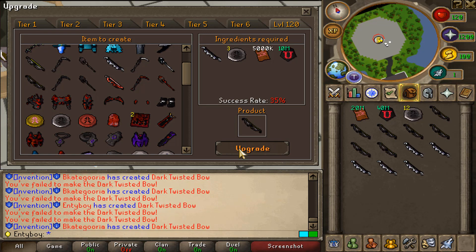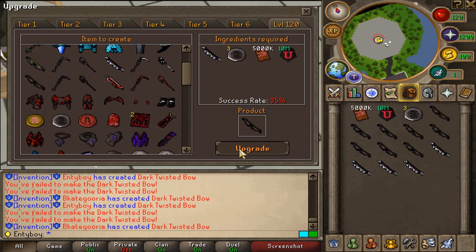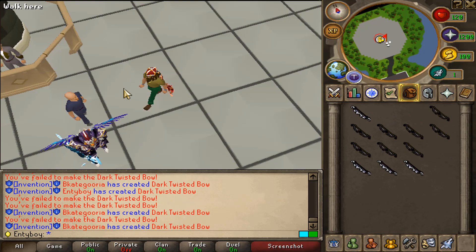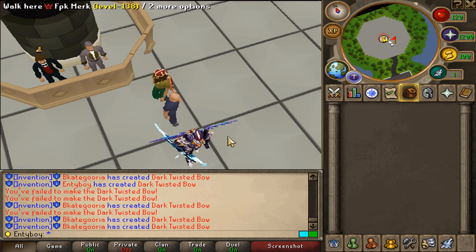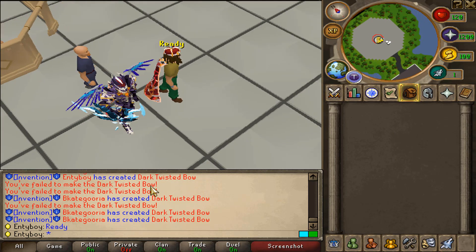27, 28, 29 back to back, 30, 31 — can we get some more? 32, 33 — let's go! I think we got the last one. We managed to get 33 dark twisted pose with 300 dark attachments.